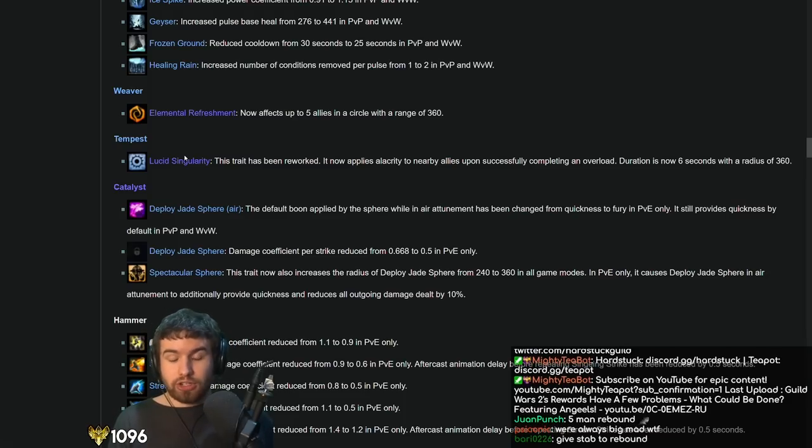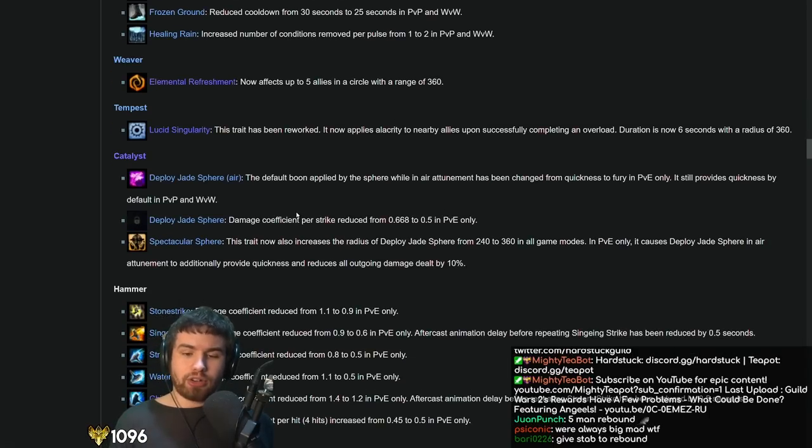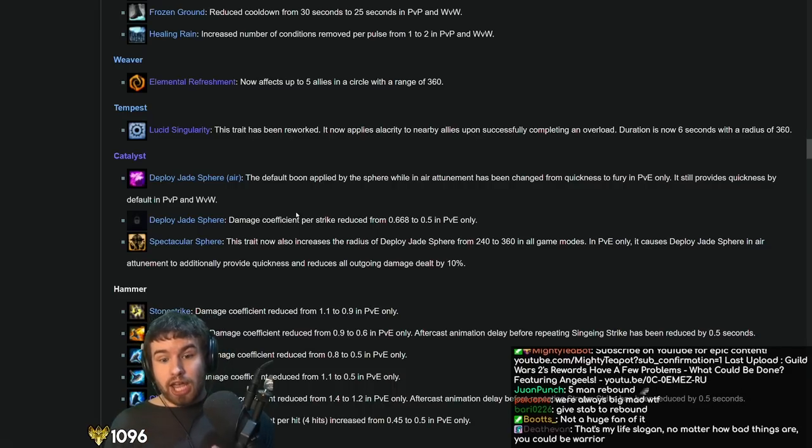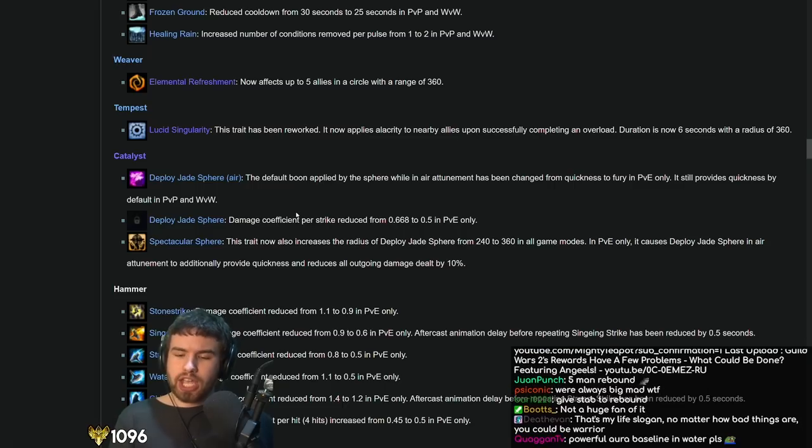They made some very good design changes to Catalyst. The default boon applied by the sphere while in Air attunement has been changed from Quickness to Fury in PvE only — it still provides Quickness by default in PvP and World vs. World. I don't really like that it works differently in different game modes; changing the boon is really bad design because it makes it hard for players to understand. But here's the thing — ArenaNet have now removed the only reason why they couldn't buff Catalyst significantly.